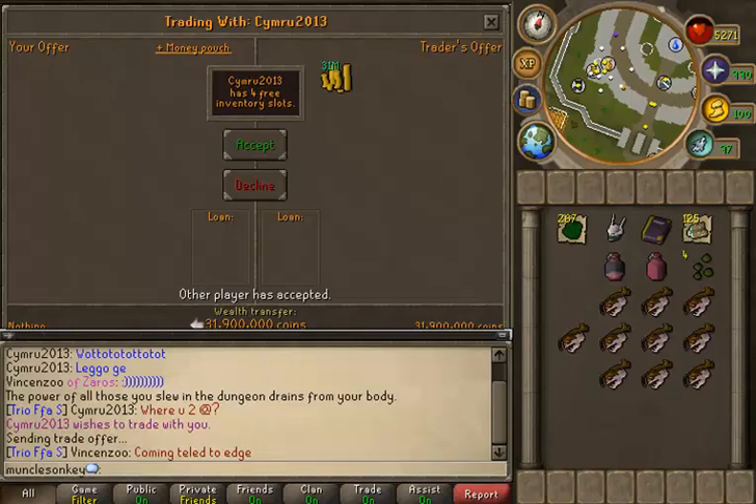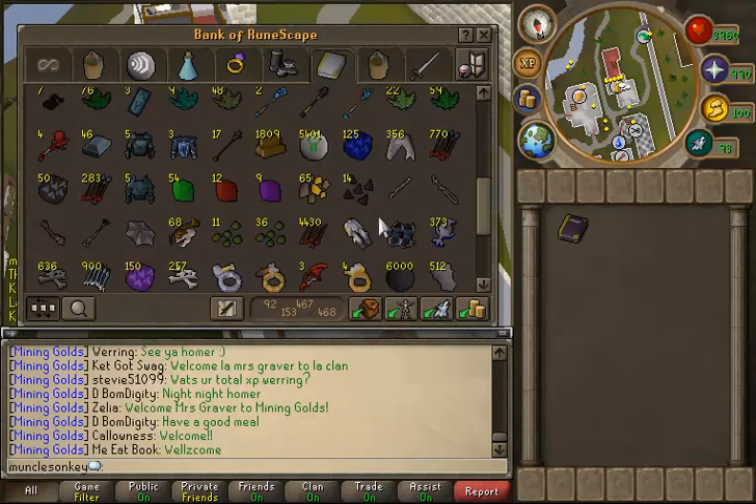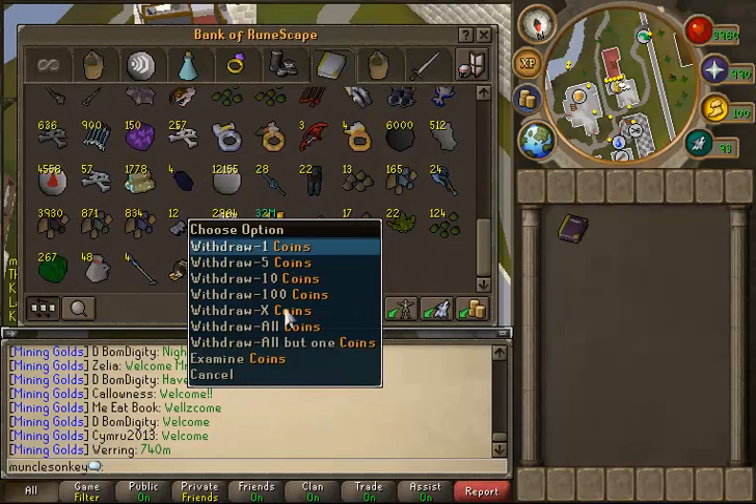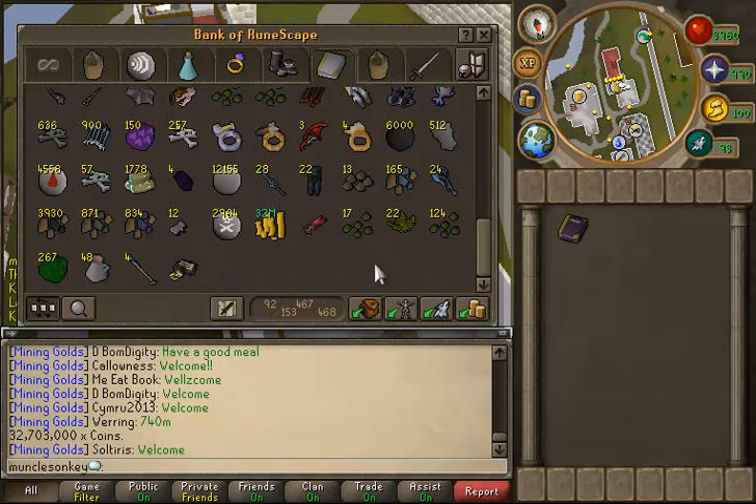Anyway, I'm going to price check my Drops tab now. Obviously my Drops tab has been boosted quite a bit. I've made around 45 mil off of Nex — like 31 mil off of the split — and I've gotten a lot of Onyx bolts and other stuff from Nex as well.